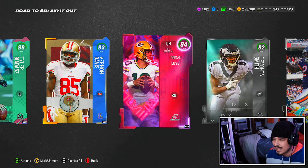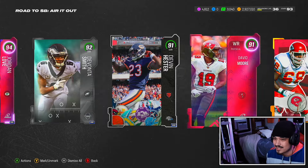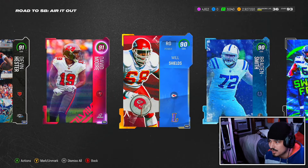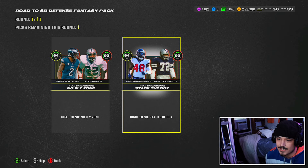Not a bad pack, not awful. You're able to buy Jordan Love and Vernon Davis for fairly cheap. I thought you'd get some slightly better receivers in this pack since it is Air It Out — you'd expect to get a better wide out — but not awful.